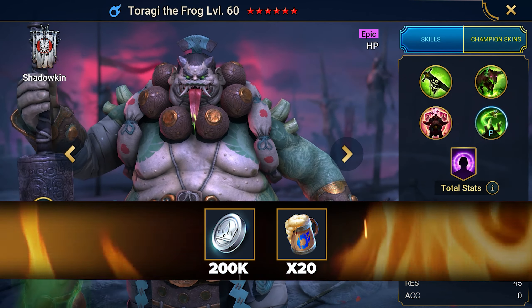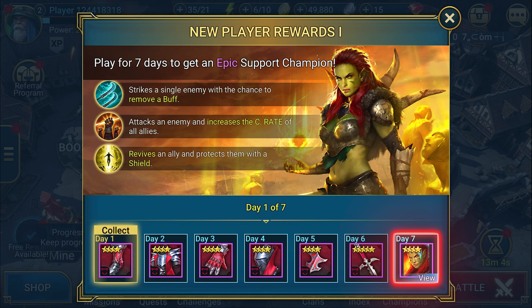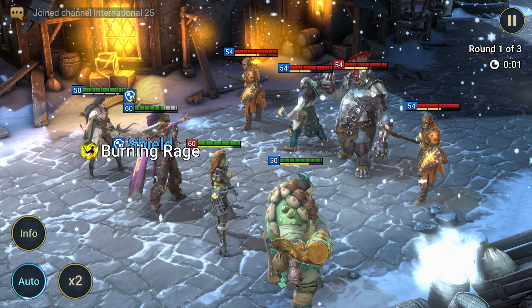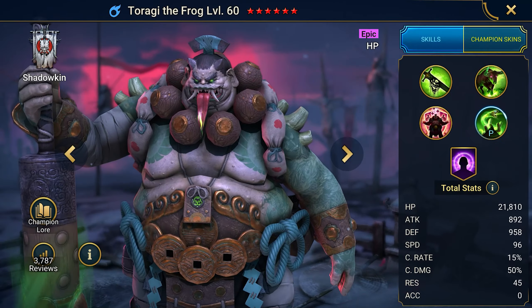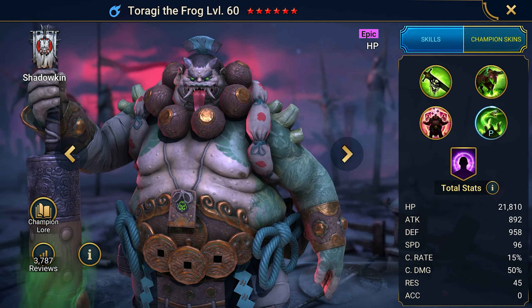Zargala is a damage dealer from the Orcs faction, and you might recognize her from the game's official cinematics. With her abilities, she applies decreased defense and weakens debuffs, allowing your team to deal more damage. Her performance heavily relies on critical hit and critical damage. If her crit rate is 100% and crit damage is close to 200%, she will reach her full potential.